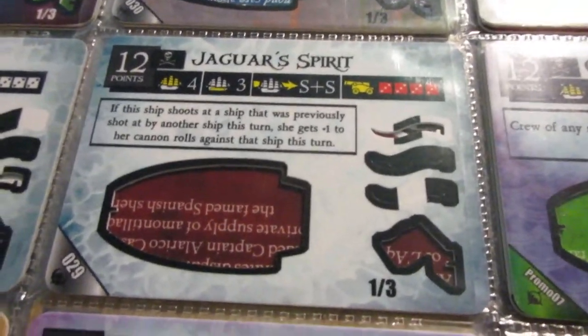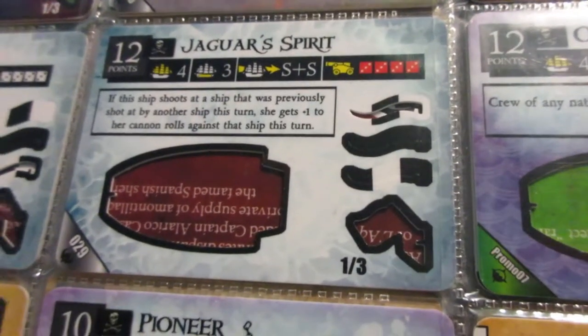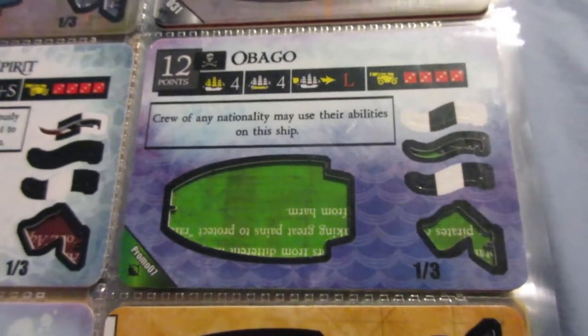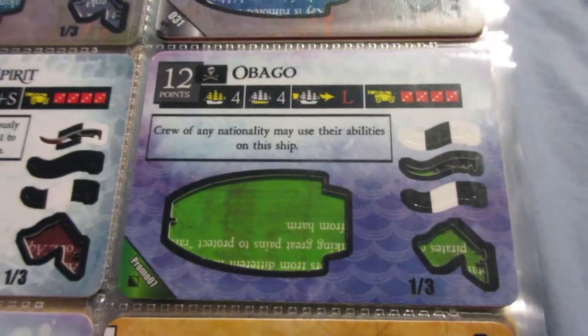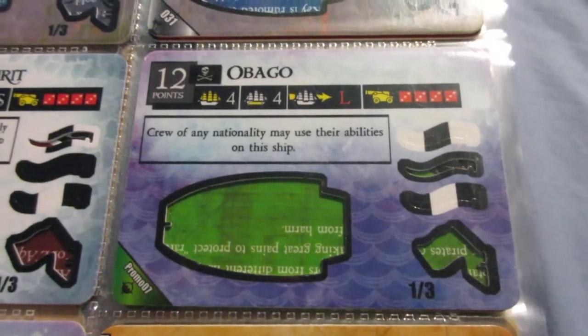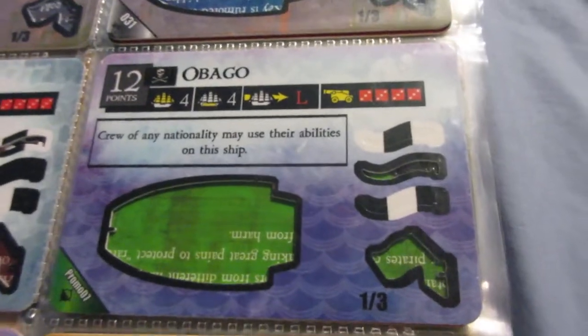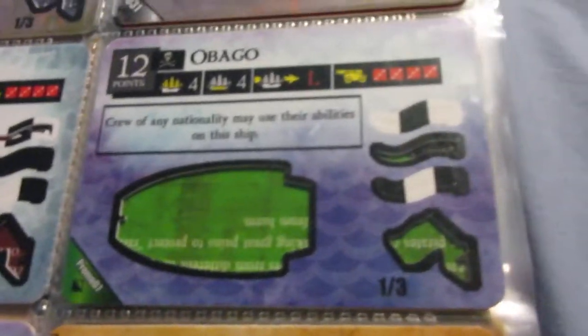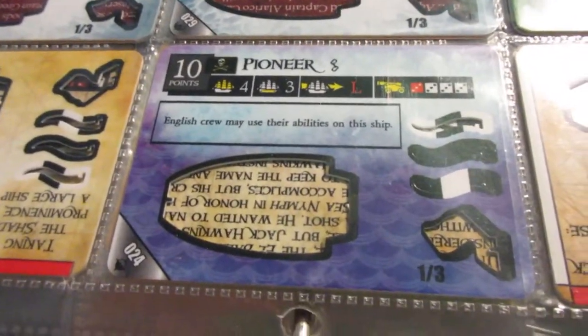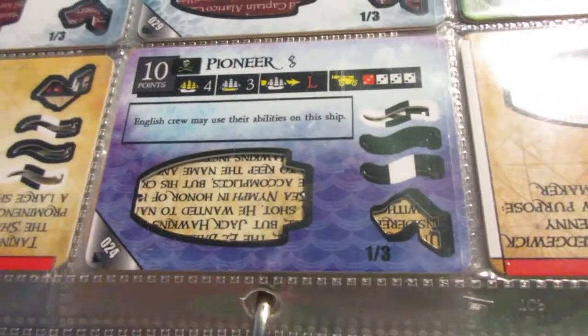The Jaguar Spirit has nice L-range cannons and solid speed, but the cargo and ability are lacking — a decent gunship. The Obago — don't confuse it with the Obago Deuce, which is the rarest ship in the game with only about 30 copies; this is the cheap promo version. It's actually pretty good and better than the Obago Deuce, weirdly enough. Similar to the Jaguar Spirit: nice 3L guns, the ability is okay, and the pirates don't really need it, but not a bad ship at all. The Pioneer is super average and boring — similar ability but only English crew are allowed, which pirates don't really need.